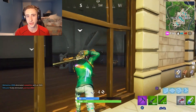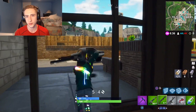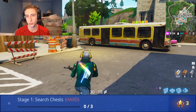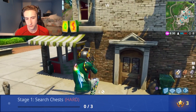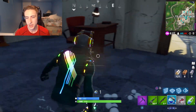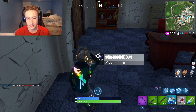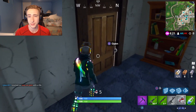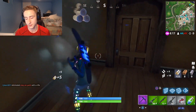The third challenge is the first stage challenge. Stage one: open up three chests anywhere on the map. Stage two: open up two supply drops. Stage three: open up a llama. Honestly, none of these are really too difficult — the llama is kind of luck-based, but besides that none of these stages are that difficult at all.